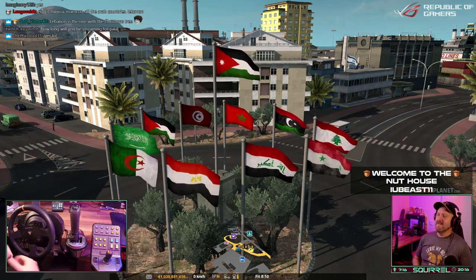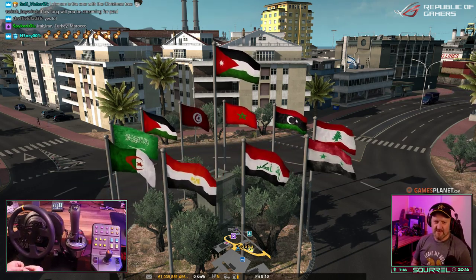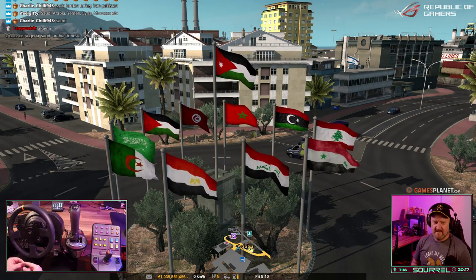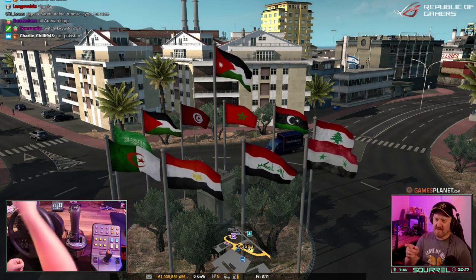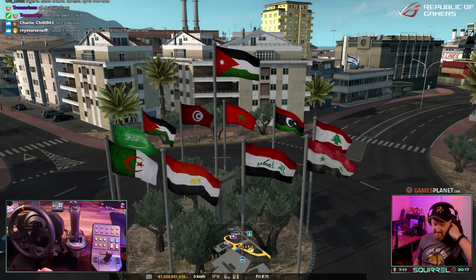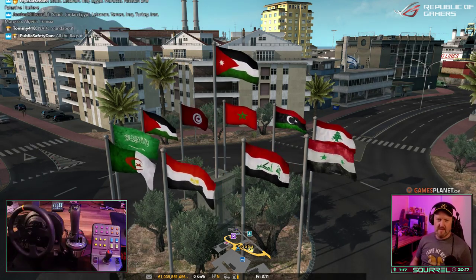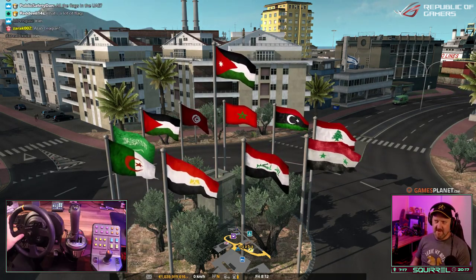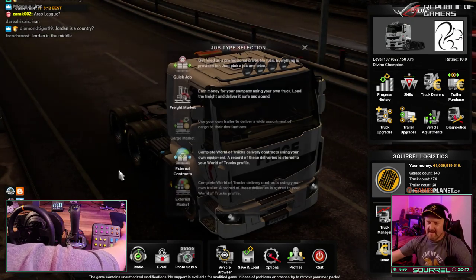R-U-B East, thank you for subbing — welcome to the nuthouse, sir. Egypt, Tunisia, Morocco and all the Arab countries and Lebanon. Why have they put them all on this roundabout? Who's the kingpin in the middle? Iran. Interesting.